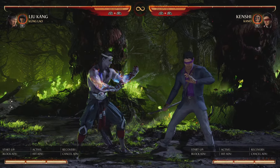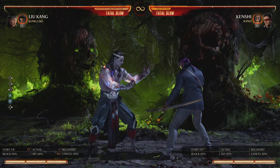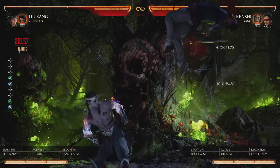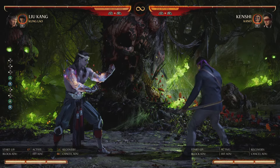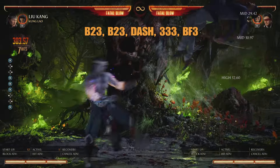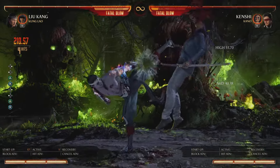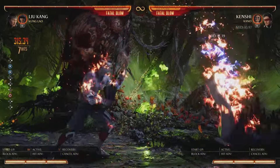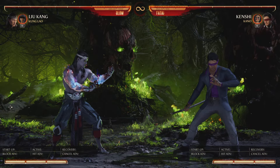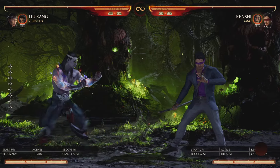That's the hit confirm you want every time grounded: into three-three-three, back-forward-three. His other launcher is back-two-three — use this when you know the opponent is being punished, like on a whiff punish where you're sure it'll hit and they can't duck the second hit. The combo from back-two-three goes: back-two-three, three-three-three, back-forward-three. Super simple and meterless. You can also end in three-three, down-back-four to get more oki on every combo.